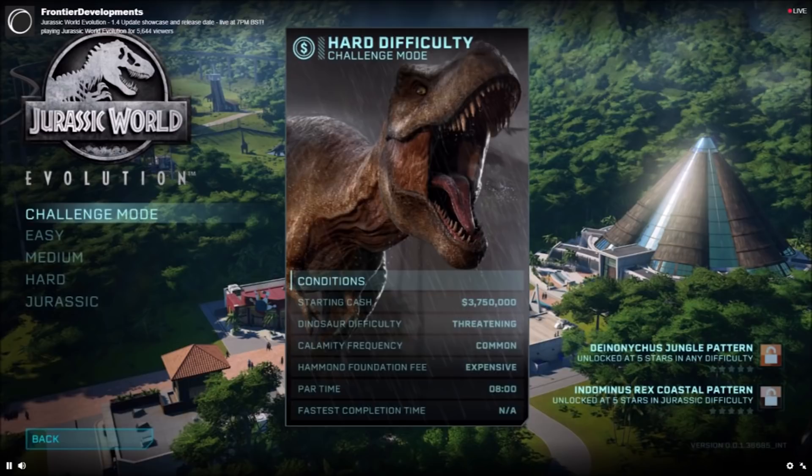Two other exciting parts: they're going to be adding new skins. Looking at the right-hand side of this screenshot, we can see there's a Dionicus jungle pattern and an Indominus Rex coastal pattern. Those are really awesome new additions. They're unlocked at five stars in any difficulty and at five stars in Jurassic difficulty respectively, under different circumstances. This is probably just the beginning, as they're likely to add more skins after this.